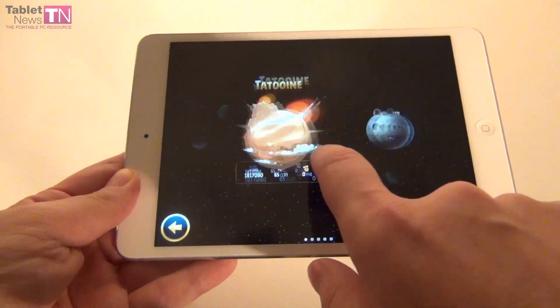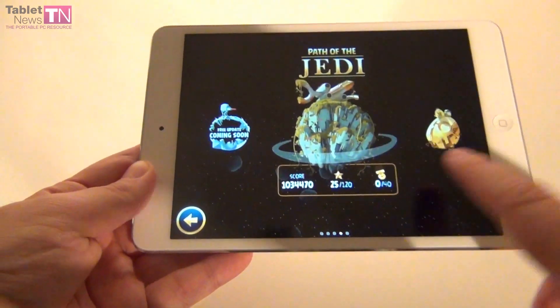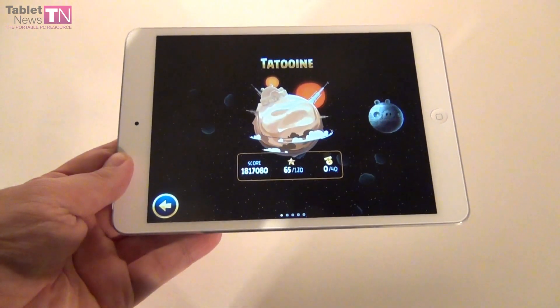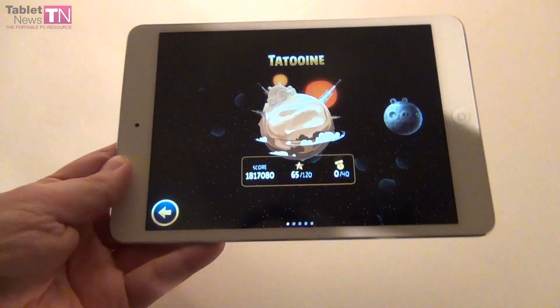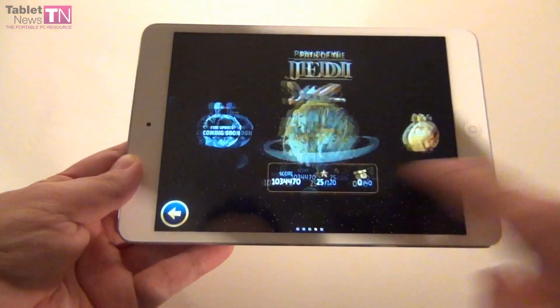We'll explore Tatooine, the Death Star, and we also purchased Path of the Jedi. You have to know that the game in this iPad HD version costs $3. But you can also get a 99 cents version for the iPhone, and you have to buy the separate Path of the Jedi for $2.